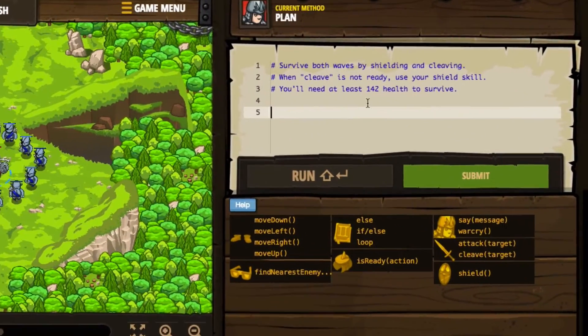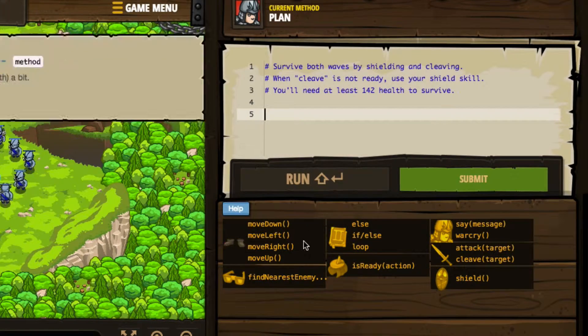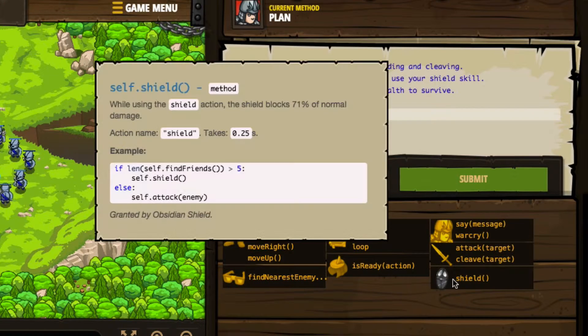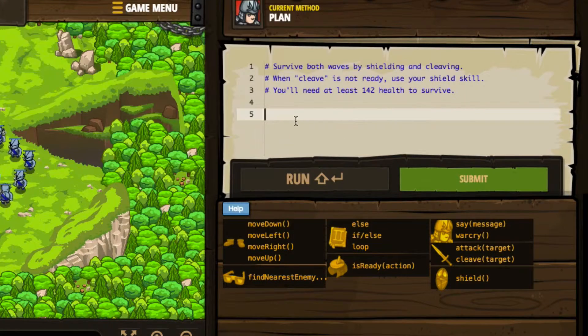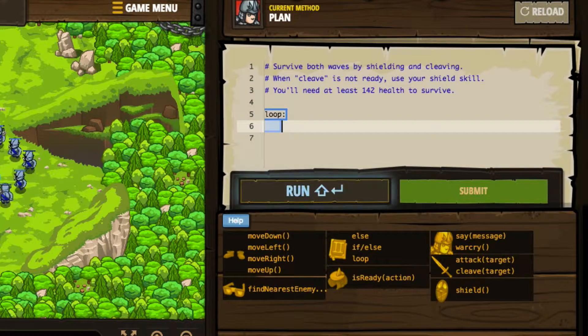Survive both waves by shielding and then cleaving. When cleave is not ready, use your shield. You'll need at least 142 health to survive, it says, and we definitely have that. So let's take a look — we know that we want to do a loop. Obviously there's not much different here than what we did in the last one, so let's go ahead and see if we can use what we just did.